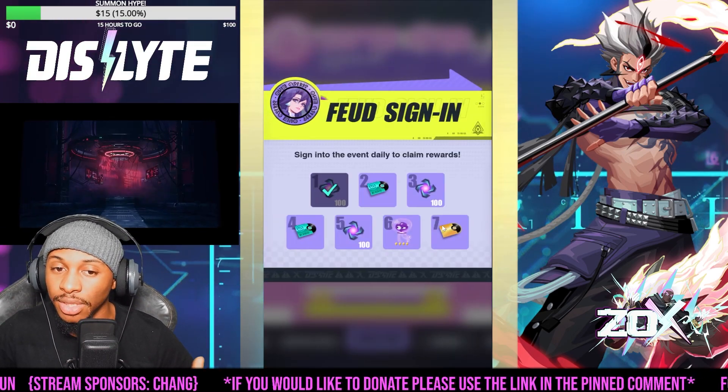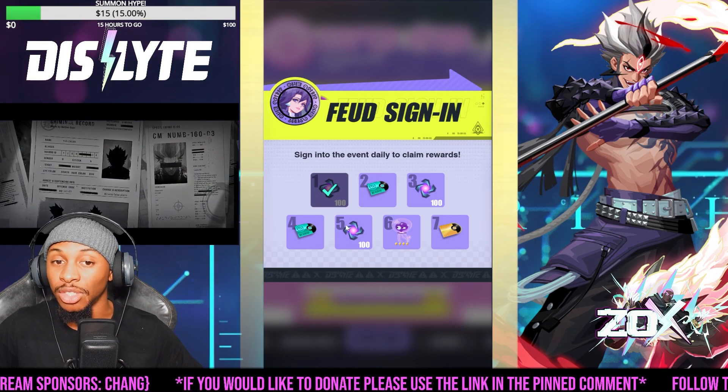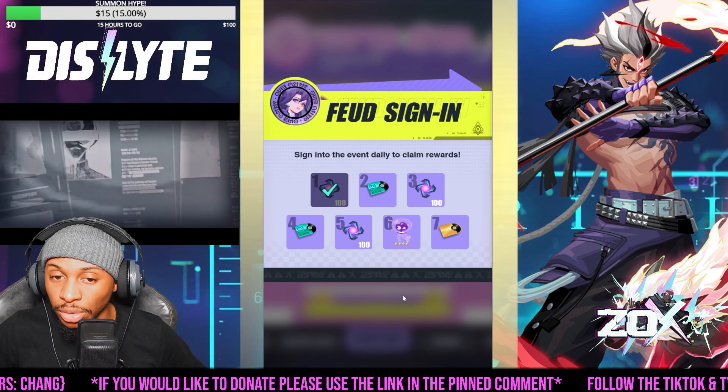You will have some sign-in bonuses as well. They're giving us more wind attribute-based stuff because this is going to be catering to and giving you an opportunity — if you get lucky — to potentially pull the wind tune unit that's currently up on one of those tickets.